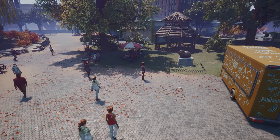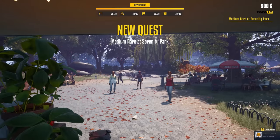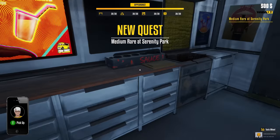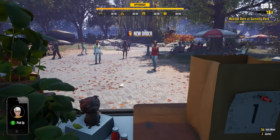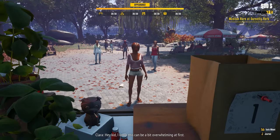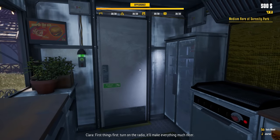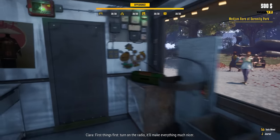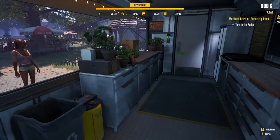Check it out — it's a nice little park here. There's a whole cutscene. Honk honk, get their attention. This is what you see in the very beginning when you open the game — we finally get to see it. Medium Rare at Serenity Park. 'Hey kid, I know this can be a bit overwhelming at first, but don't worry — I'll help.' 'First things first, turn on the radio — it'll make everything much nicer.' The radio is technically on even though we won't hear it.